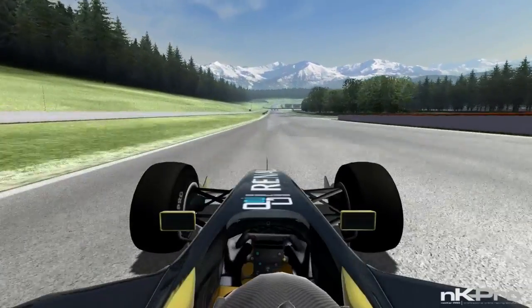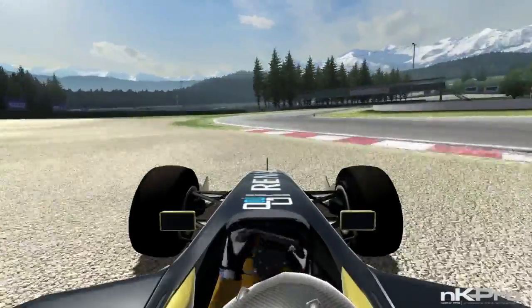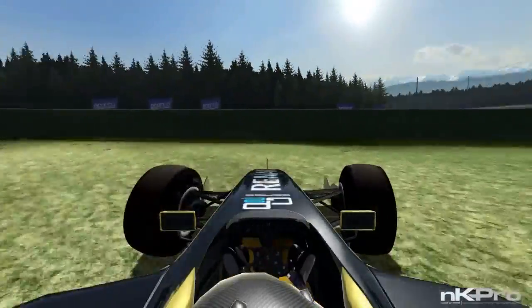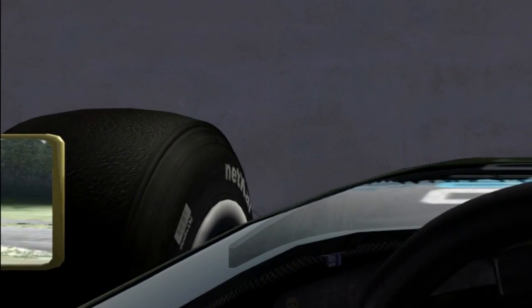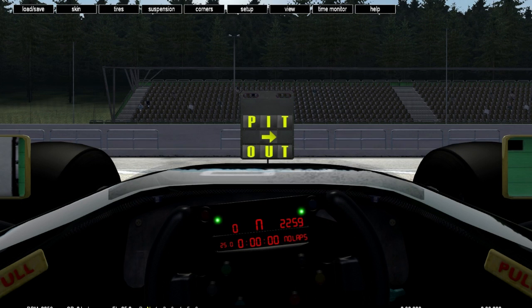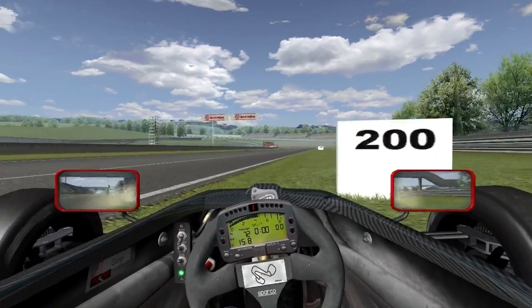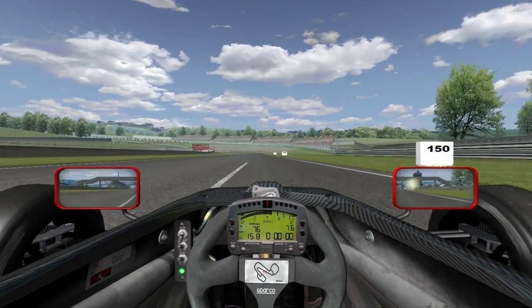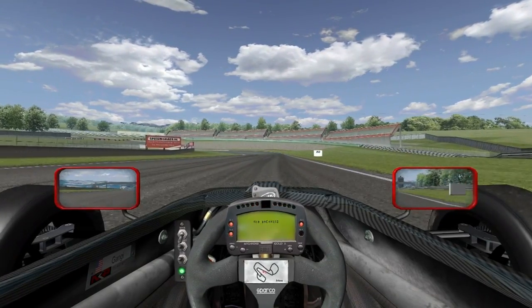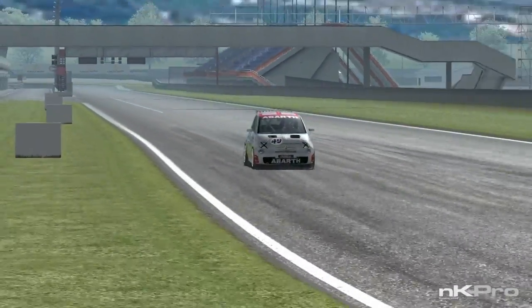If you're not familiar with Netcar Pro, it's probably the closest thing we have in sim racing to a flight simulator. Netcar has one of the most complex virtual tire models in existence today. It includes visible dirt, tire wear, and flat spots that influence the car's handling, as well as a fully interactive cockpit and a realistic clutch model where you can actually stall the car.